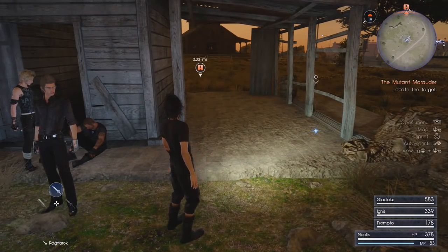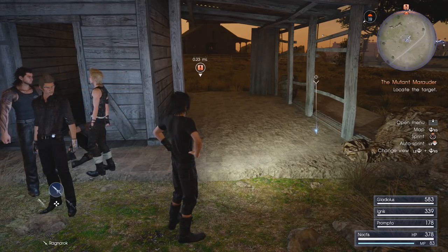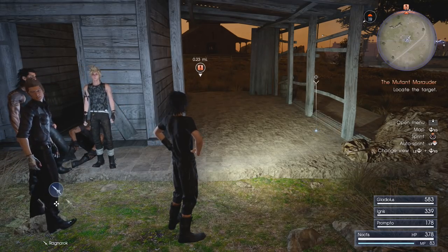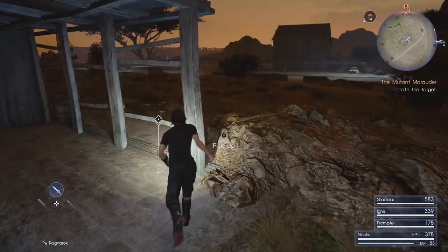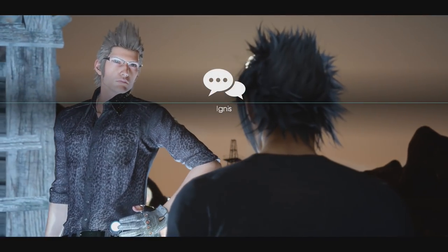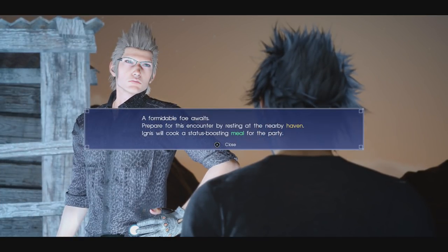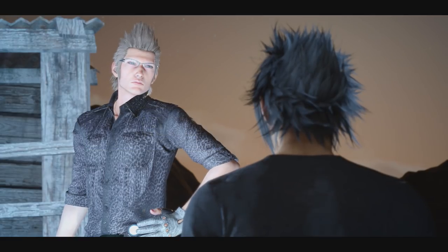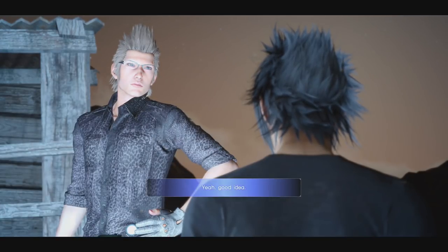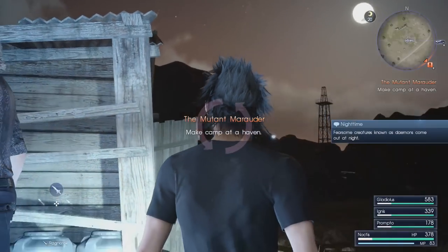That updates the quest and now we have the Mutant Marauder - the enemy hinted at earlier on the note on the trolley. These little blue dots around the area are loot which you can grab, so pick them up when you see them. As you run towards the objective, Ignis will interrupt and advise we need to rest up for the night. It's important not to be wandering around at night, especially early in the adventure, because nasty enemies known as daemons patrol at night and they're at a much higher level than us and will make mincemeat of our party.